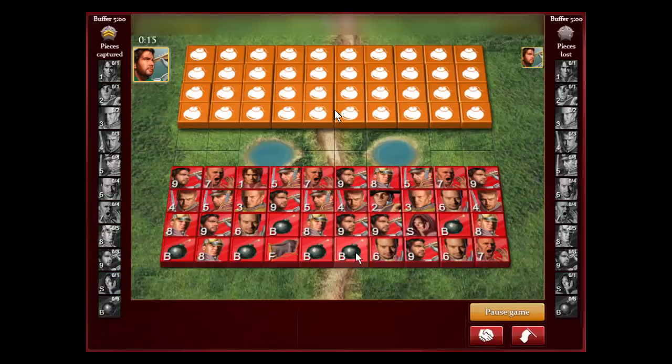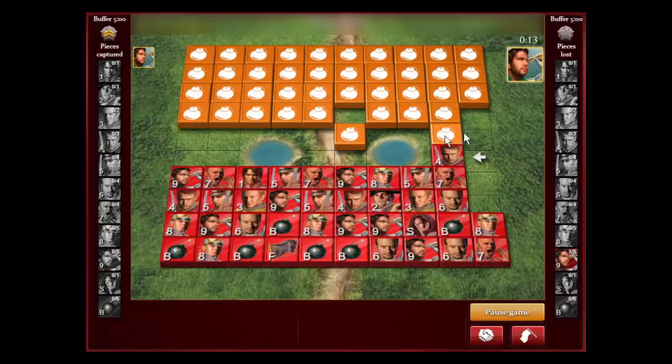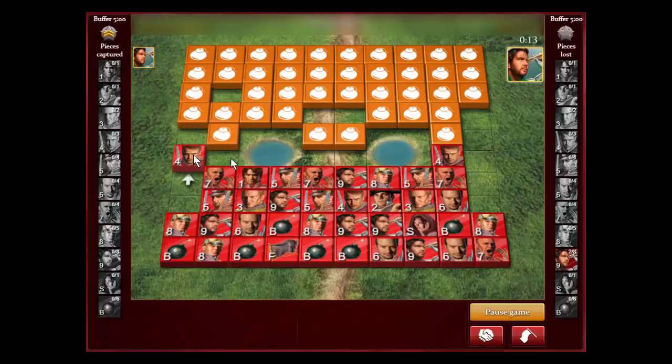It's a lot of fun to see if you can win playing from behind. Sometimes you're really not behind because you have a lot of information and lower pieces, and information and lower pieces can be more important than the higher rank pieces your opponent has captured. That's a very important concept in Stratego. This player was a 300 ELO player with over a thousand games, just a little bit below 500.